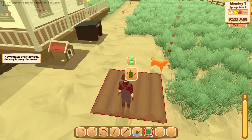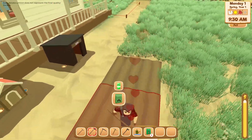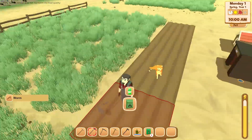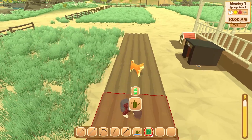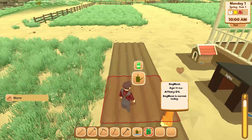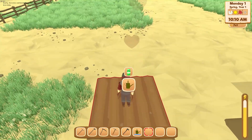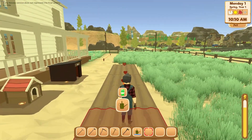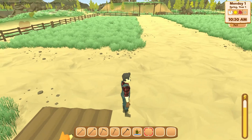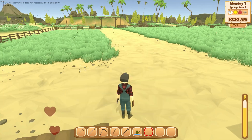I want to do more than one — let's do five seeds, all in order. Now let's get our seeds. Dog Meat is normal today. I found a worm — I'm not sure what to do with that. Journal is F, crafting is R, inventory is E. I got three worms — it says they can be used as fishing bait or to craft fertilizers. Oh cool, we got fishing in the game — I love fishing!